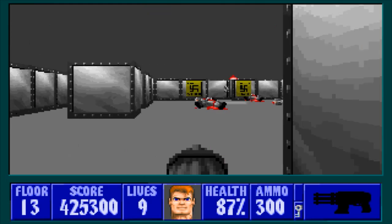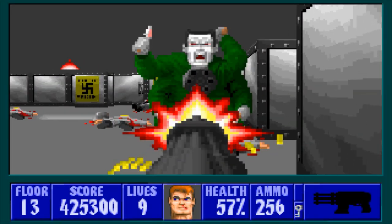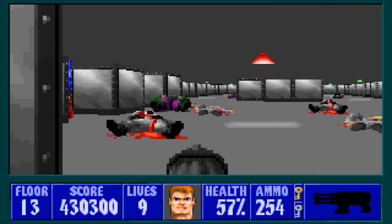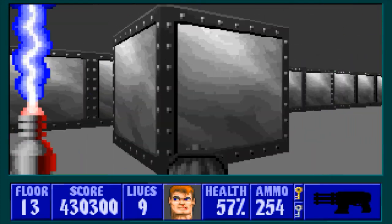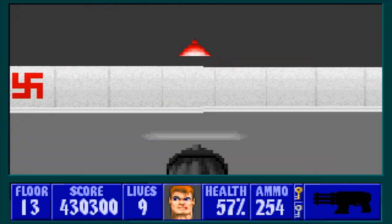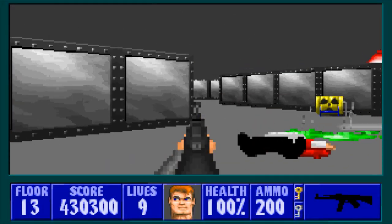That does it for all the mutants and all the mechanoids out here. If we open this door - whoa, he looks familiar! We have the return of the uber mutant - or rather an uber mutant. He'll drop the gold key but there's nothing in his room. The reason I say 'an' uber mutant is because uber mutants, like Tron's gross clones, become regular enemies throughout the rest of the game - definitely something to watch out for.